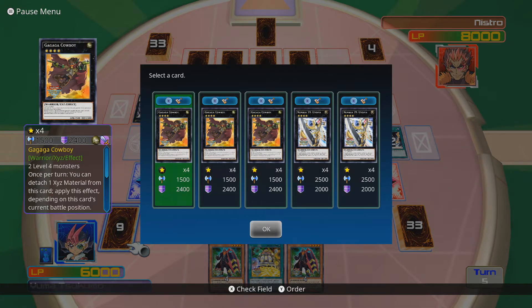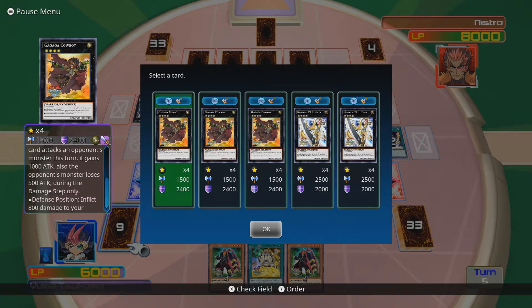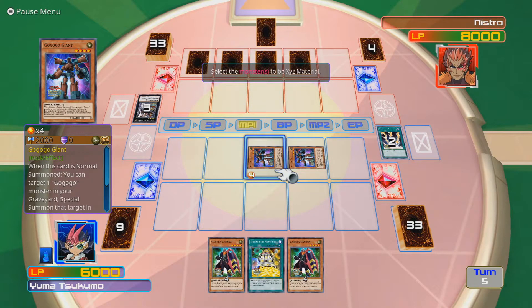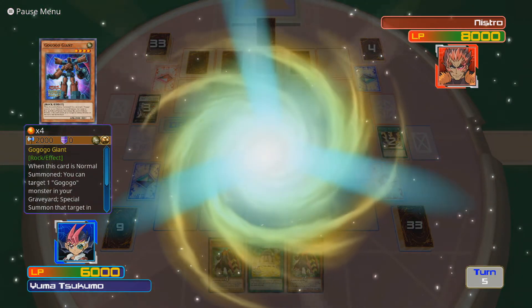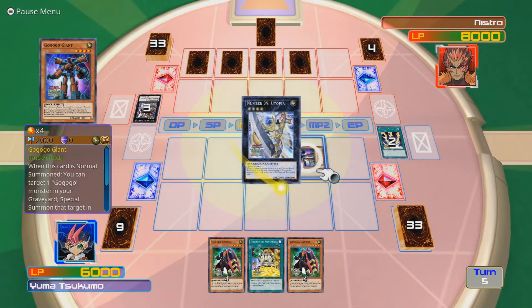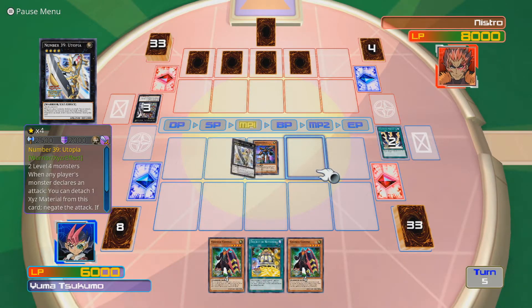I could go into Ga-Ga-Ga Cowboy. You can detach one XYZ material from this card and apply this effect depending on the current battle position. In attack position, if this card attacks an opponent's monster this turn, it gains 1000 attack and the opponent's monster loses 500 attack during the damage step. Or I can inflict 800 points of damage if it's in defense position. I'm obviously gonna summon Utopia because I have Double or Nothing in my hand, which is quite useful. But I would like to bait out some of that back row first.